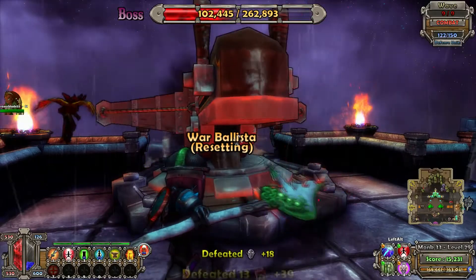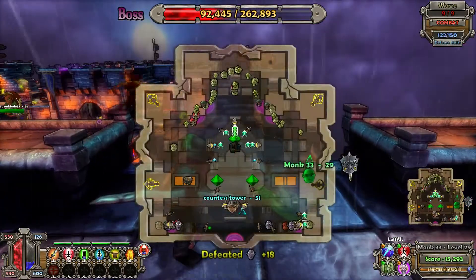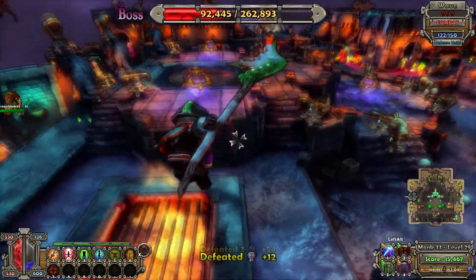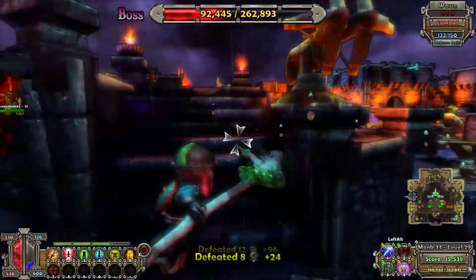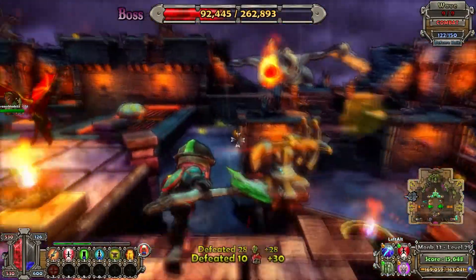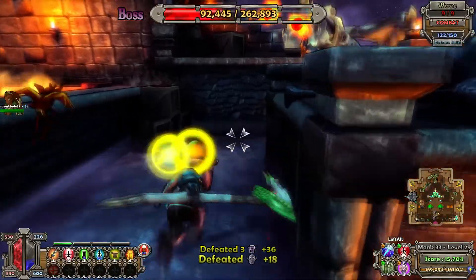The bosses aren't too advanced, but they do shake things up nicely and have a few gimmicks to them — not much more than find a weakness, exploit it, disable it, then when it's in range you punch it a lot in the face. But it still is a rush to have to manage all your defenses while a big dragon is trying to eat you.